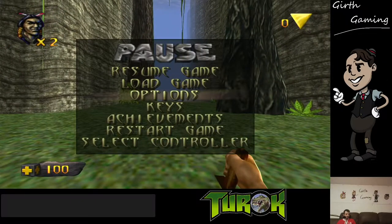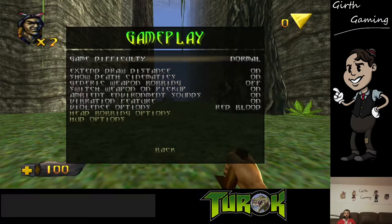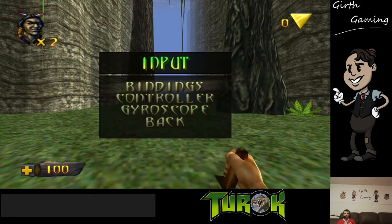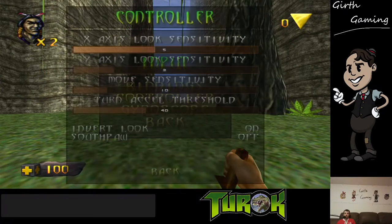Motion controls — yuck. Some people like motion controls, I'm not a fan. I'm gonna turn that off. Looks like somebody just got a Willy's chicken sandwich and sent me a picture of it — nice, that does look delicious, I'm jealous. Game difficulty: normal, extend draw distance, death cinematics. Oh yeah, like if you fall and scream like a maniac. Gyroscope — no thank you.